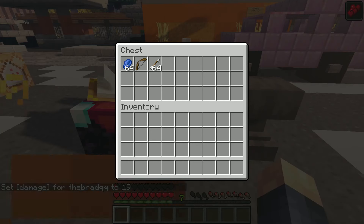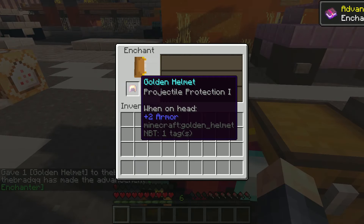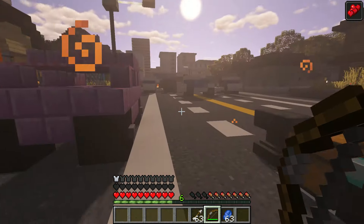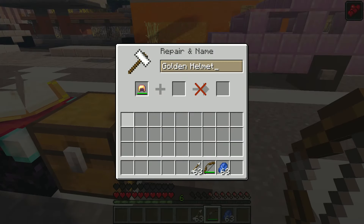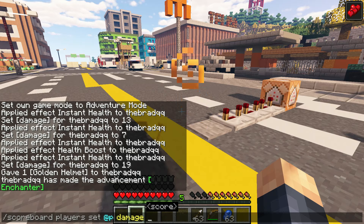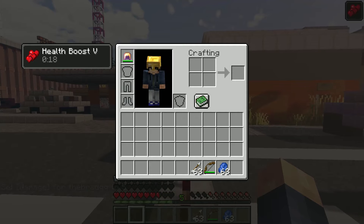Now, does it work with armor? Yes, it does. So I can give myself a golden helmet, enchant it, and damage it — just to demonstrate. You're going to see it has damage, it has an enchantment on it, and we can name it too. And you'll see that if I damage myself — let's give myself 5 damage — everything remains on the helmet. Enchantments still work, durability is still there, name is still there.